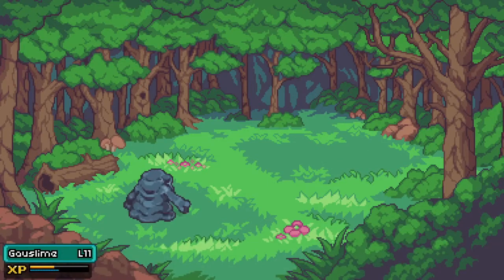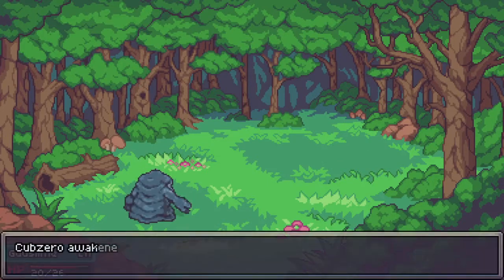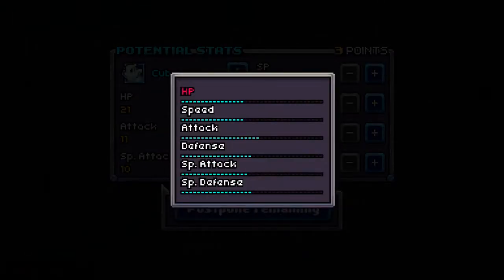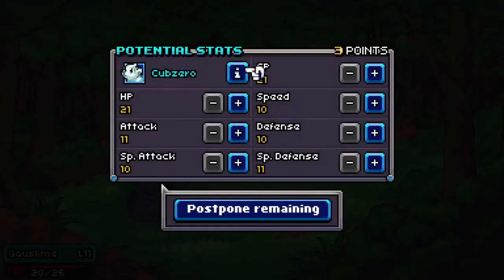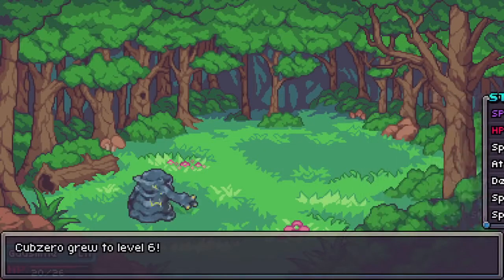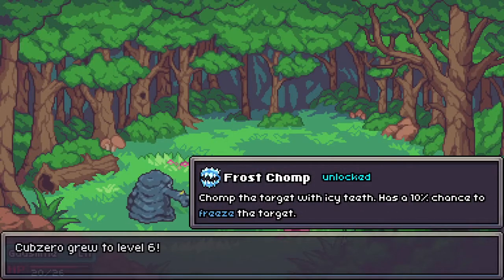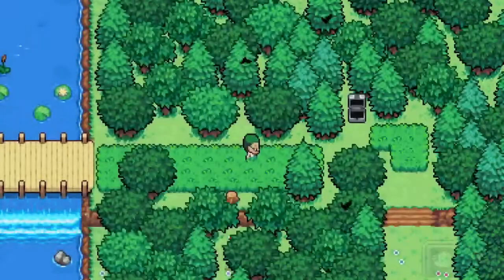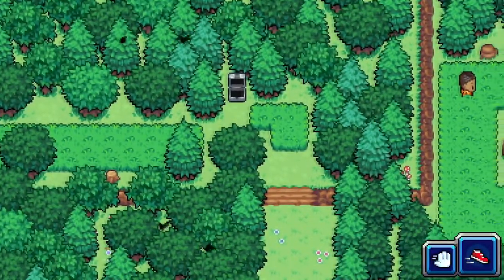That might even level him up — at least to level 6. What do we got for its base stats? Attack, defense, and special defense. I think Cub Zero is the all-around if I remember. Frost Chomp — that chance to freeze is very useful, it's like putting him to sleep.